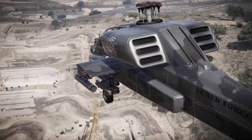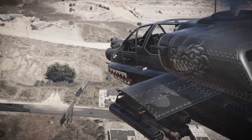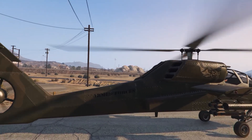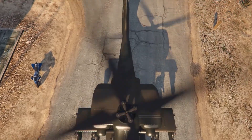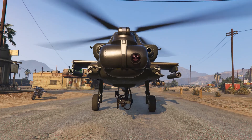Rockstar has made a pretty good job replicating the real-life Apache chopper into the game. The chopper looks amazing in real life and so it does in the game — kudos to Rockstar for making this. This is the front view of the chopper, and let's check out the cockpits.